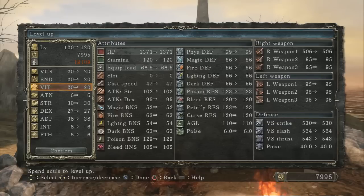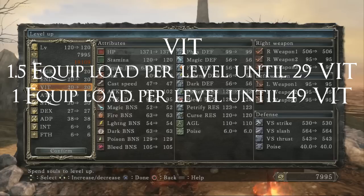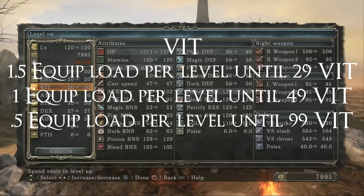Vitality has 2 breakpoints. For every point up to 29, you get 1.5 equipment load. Every point from 29 to 49, you get 1 equipment load. And from 50 to 99, you only get 0.5 each. You won't need very much of this stat, because rings are so powerful, and even with the heaviest sword in the game you can still fast roll pretty easily.